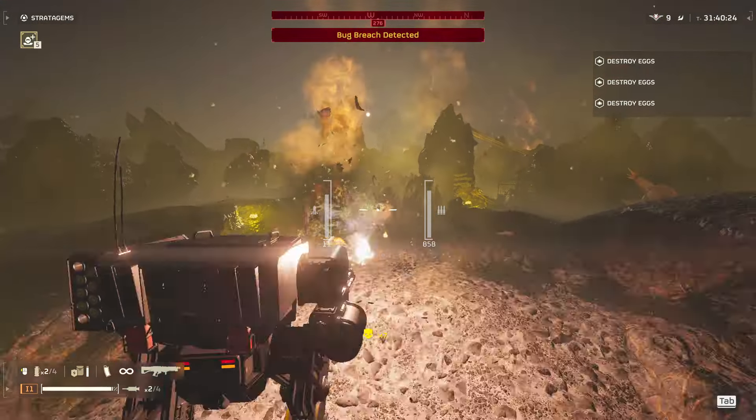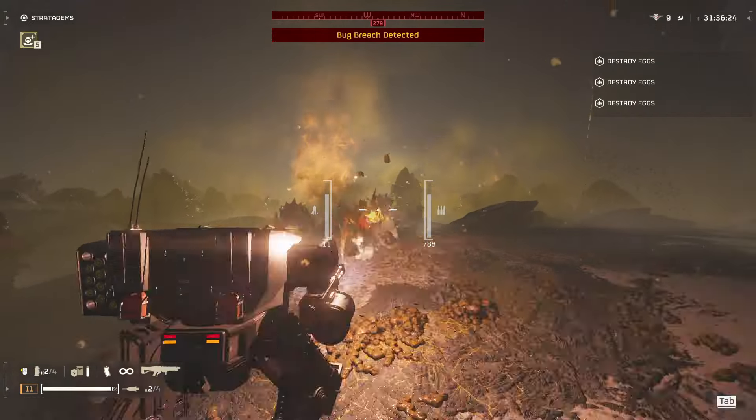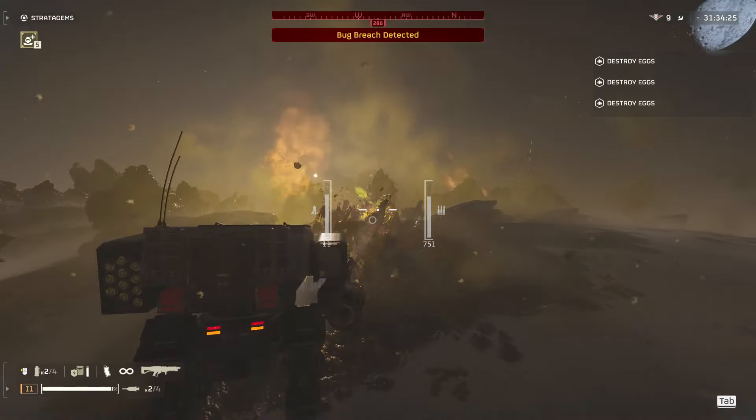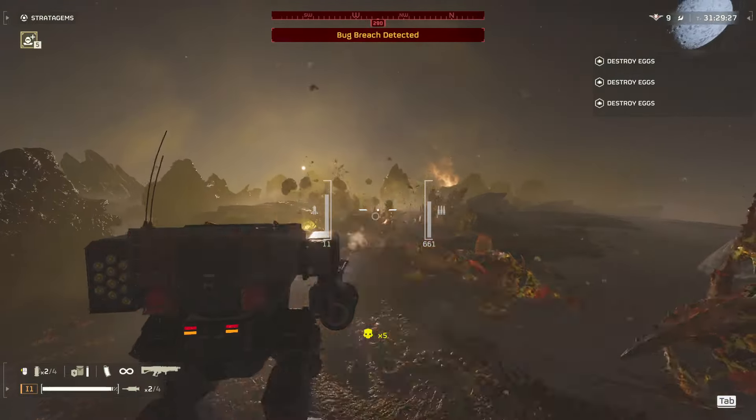In terms of first impressions, I find the rockets are the biggest part of the mech. The minigun has enough ammo to spread around, but with a total reserve of 14 rockets, they need to be used sparingly and saved for targets which require their anti-armor services.